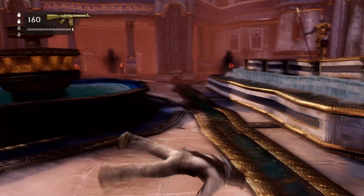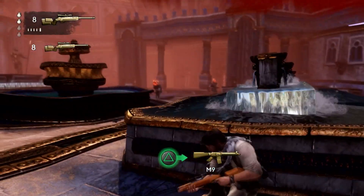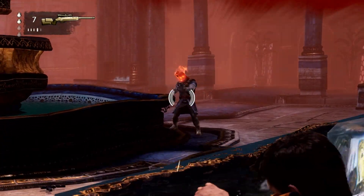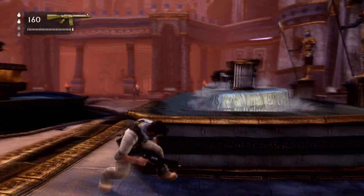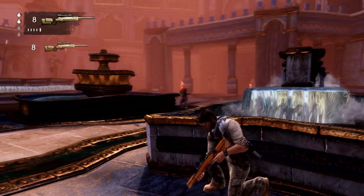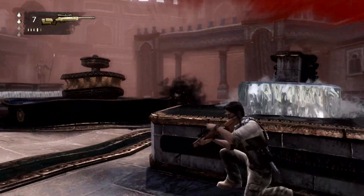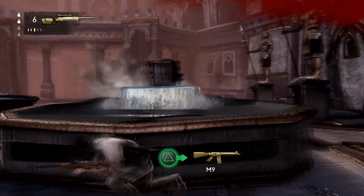Hey, Pat the Trophy Hunter here. In this video I'm going to show you how to get the Supernatural Born Killers trophy in Uncharted 3. The way I did it is in this area in the middle of chapter 21. If you roll to your right, you're gonna have a sniper rifle right there. All you need to do is pick it up and kill as many djinn as you can, then either restart checkpoint or die a few times. As soon as you've killed five djinn, the trophy will pop.